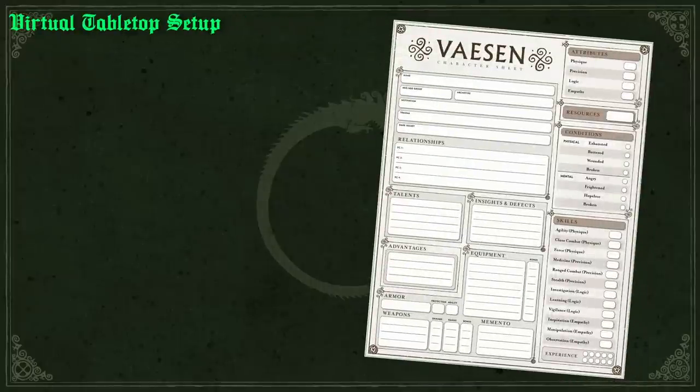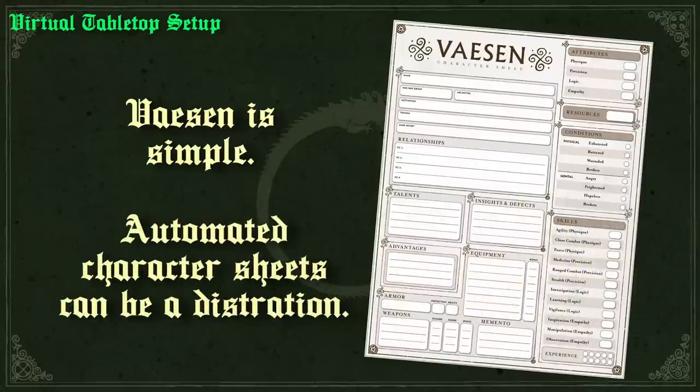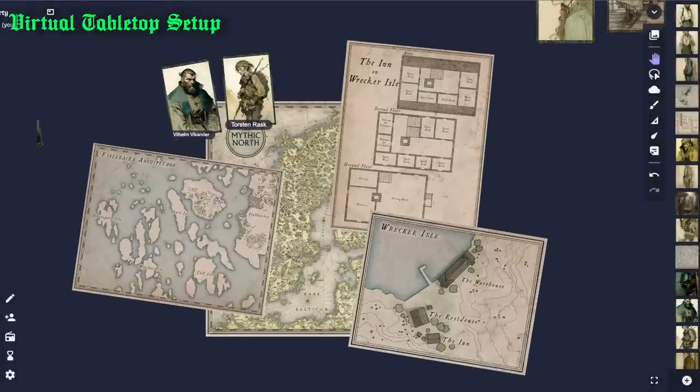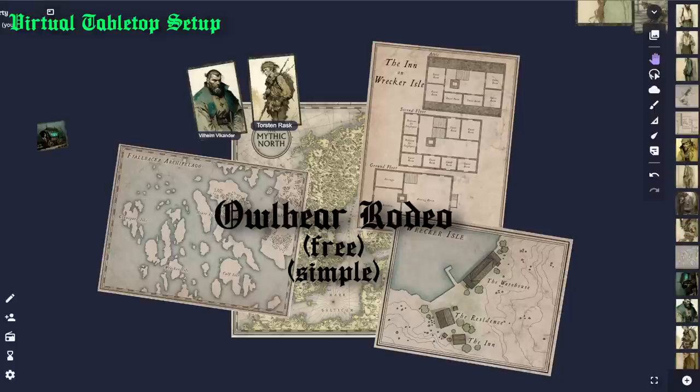Vaesen and most Year Zero Engine games are fairly simplistic in terms of the dice, and because of that, I prefer to steer away from VTT character sheets when playing online and just use a manual roller. Everyone has their own preferences, but for character sheets I prefer to just have the players manage them either on paper or on a form-fillable PDF of their own. The things that I do want shared by everyone are the maps, character portraits, and tokens. For displaying shared images in a quick and easy way, the virtual tabletop that I found works best so far is Owlbear Rodeo. There are some little quirks that I got hung up on at first, but once I got past those, it's pretty much become my favorite VTT.